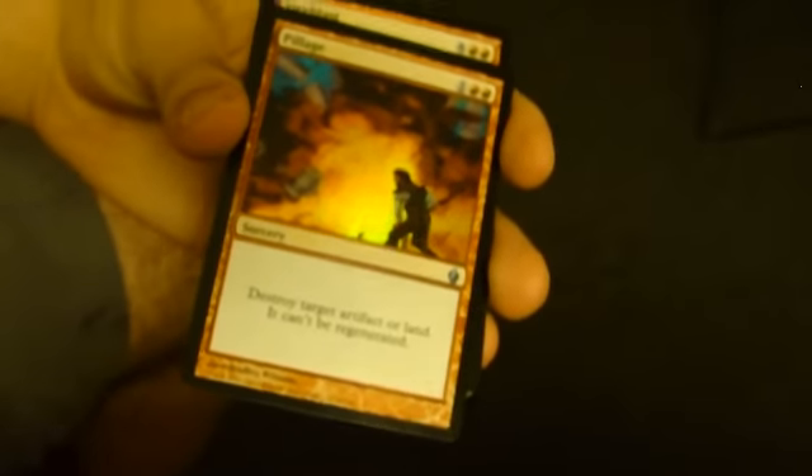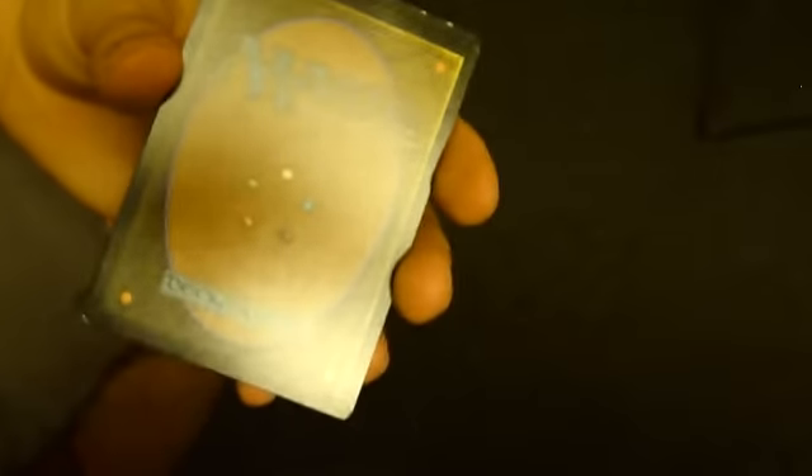We've got Pillage — Destroy Target Artifact or Land, Can't Be Regenerated. Fire Blast, which is really, really good if you're Mono Red in Cube. Bald Lightning — 6/1 Trample Haste.